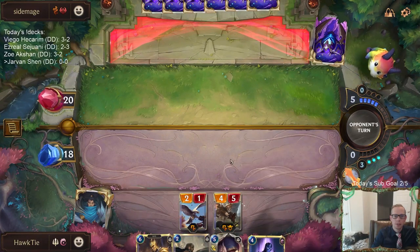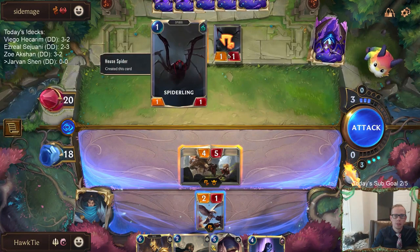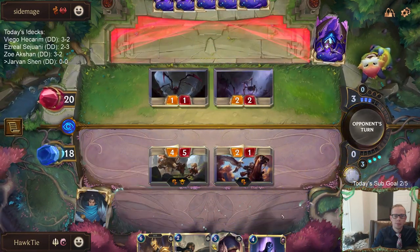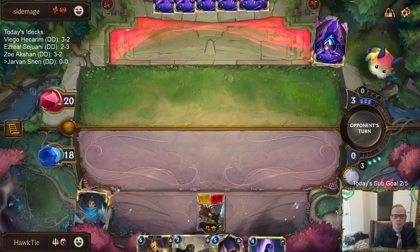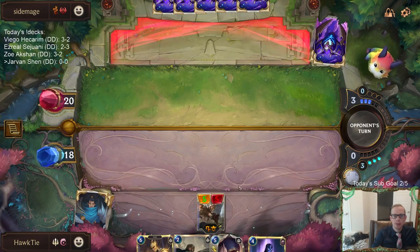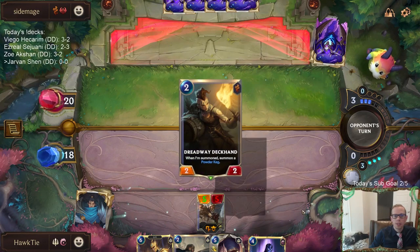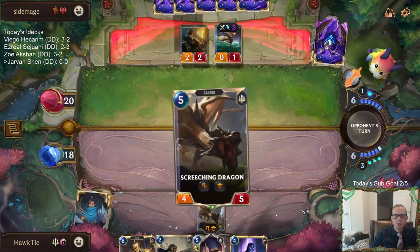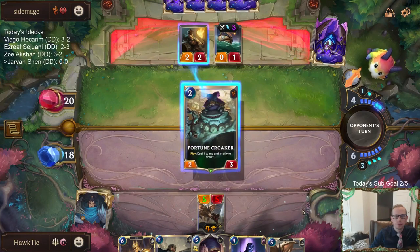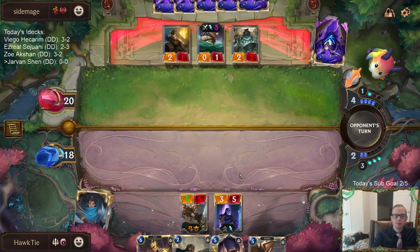I'd rather keep Shen alive. Getting this to five health where Flock doesn't kill it immediately. It's a pretty even looking game right now — both have five cards, just one of mine's in play but it's damaged, so they've got Scorched Earth and all that kind of stuff. Playing Shen gives me Concerted Strike still, where if I play Screeching Dragon we don't have Concerted Strike.